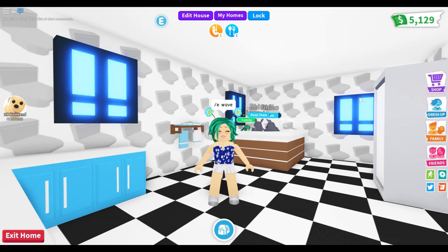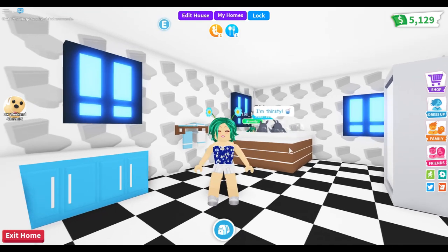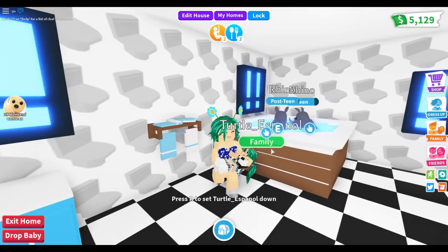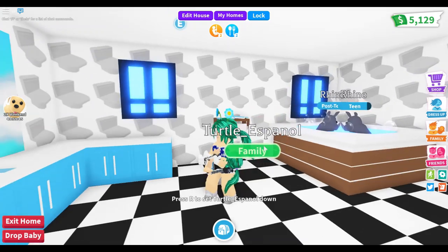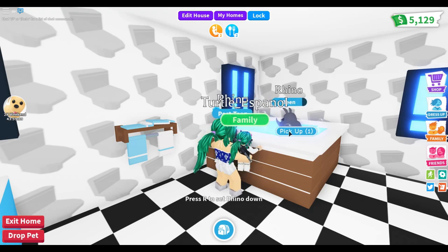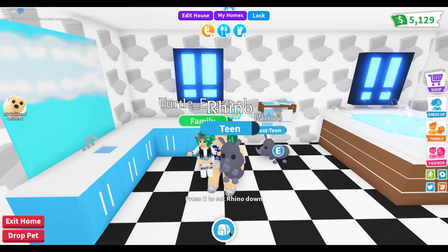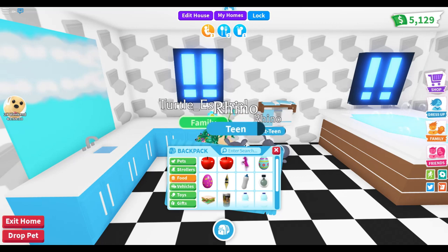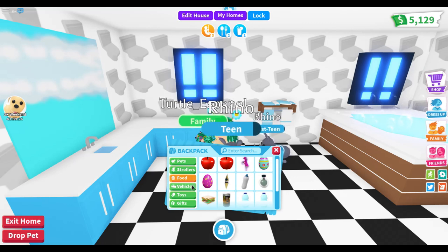Hey guys, welcome to the channel. Today we are playing Roblox Adopt Me and I'm a parent. I have adopted myself — this is my other account, my Spanish account. I've been trying to mature my pets, and the quickest way I've found is using both accounts at the same time, equipping both pets so I can mature them quicker, which means less time doing this.